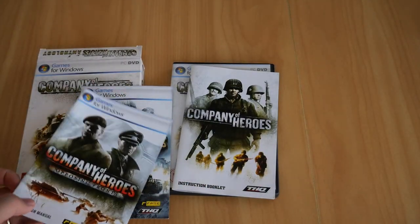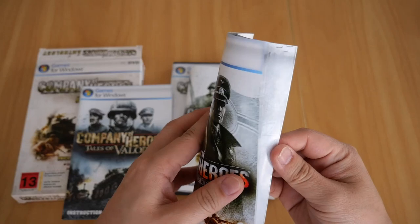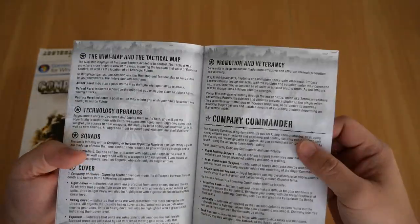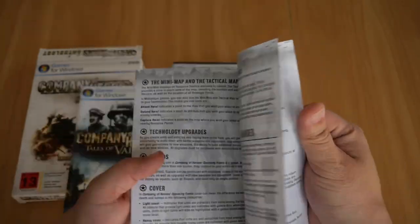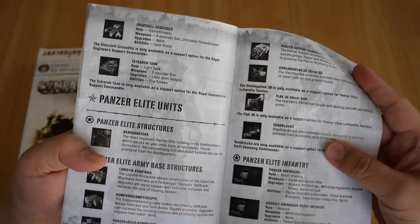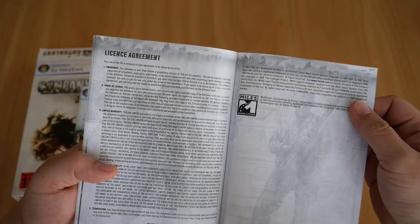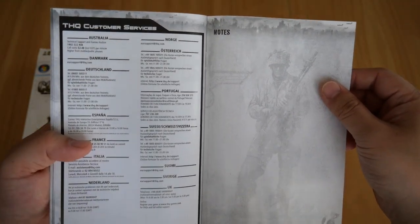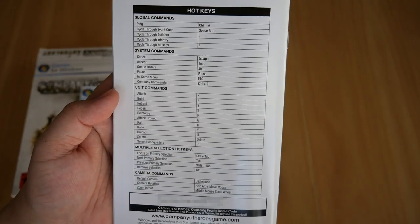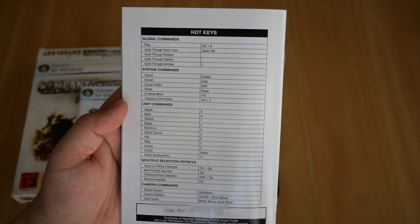Moving on to the Opposing Fronts booklet. It is slightly thinner, but it still contains the basic game concepts — squads, Promotion Veterancy, Cover, Company Commander. It also covers the new British Second Army units and the Panzer Elite units, plus some notes. On the back you get the hotkeys as well, which are almost identical to the main game.